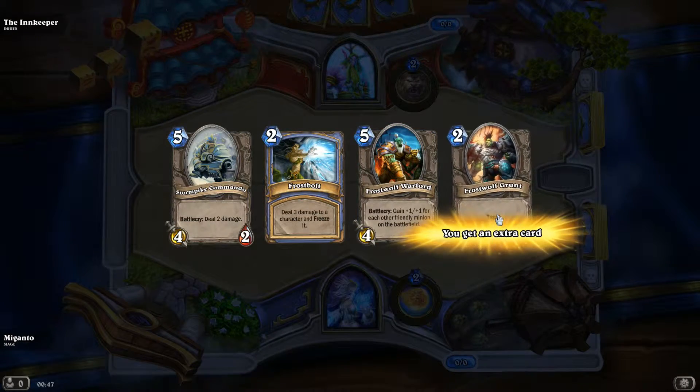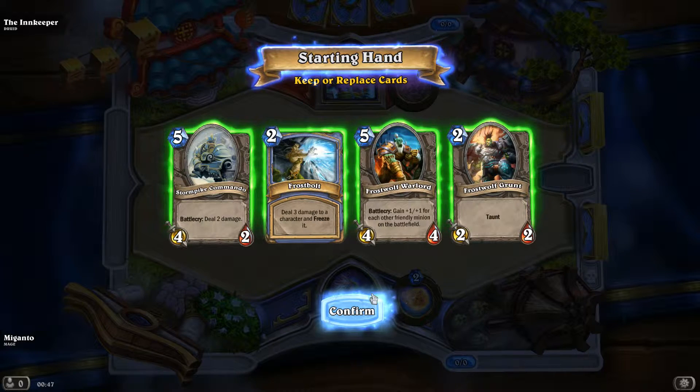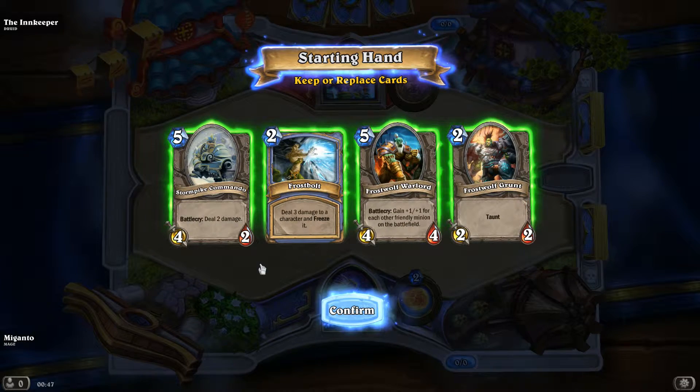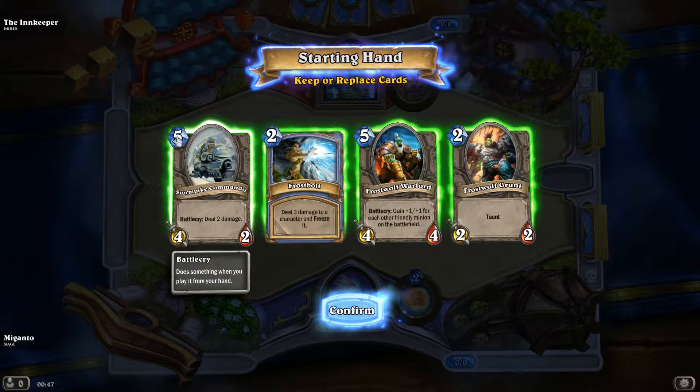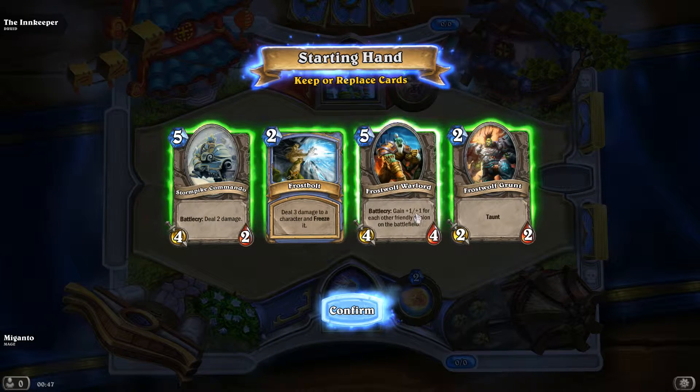I get an extra card, so I start with 4 rather than 3, and I get to choose a couple to put away. At least this is how many gems I need to play it — gems, you get an extra one every single turn, so I can't play these until the 5th turn pretty much.